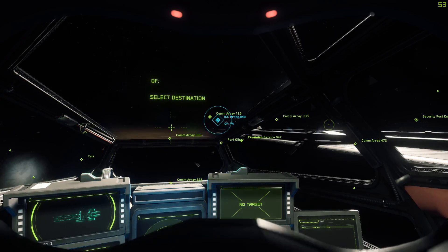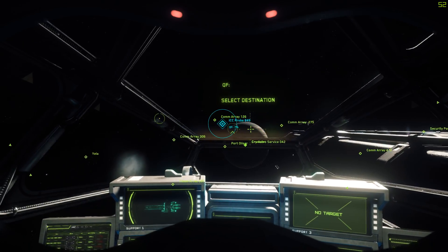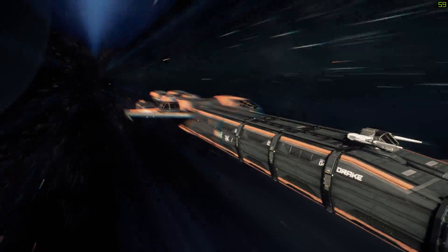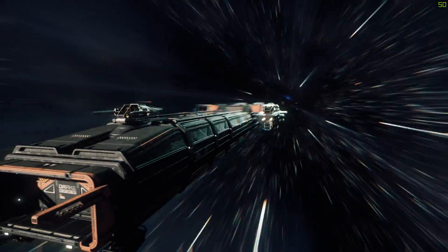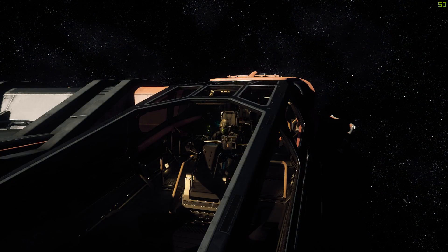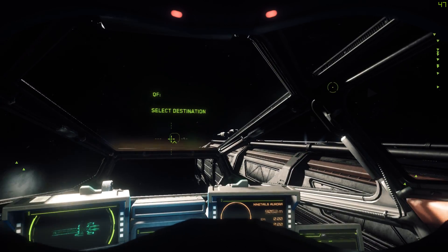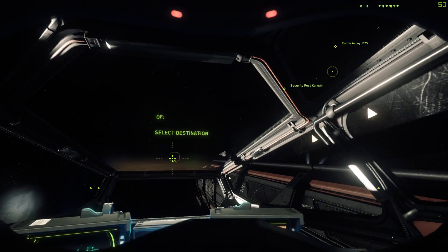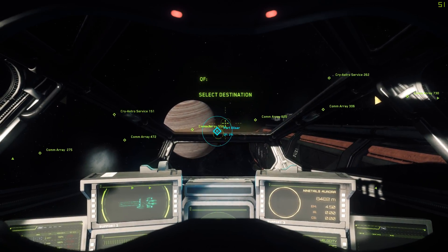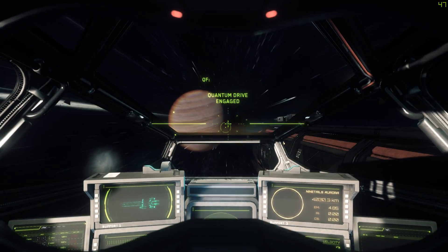I'd like to bring it back to Alasar if possible. Let's try to do it real quick. There's a pirate hailing us: 'We haven't got any problems with you right now, but stick around and it's going to change.' I am not staying to fight the pirate - I do not want to lose this Benny's. It's an Aurora! I could have taken it, but that's alright.